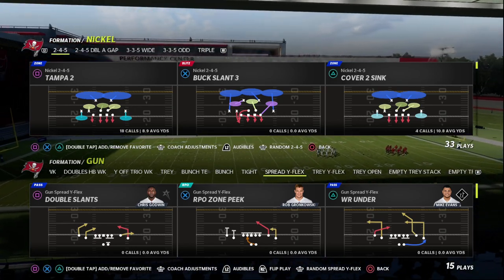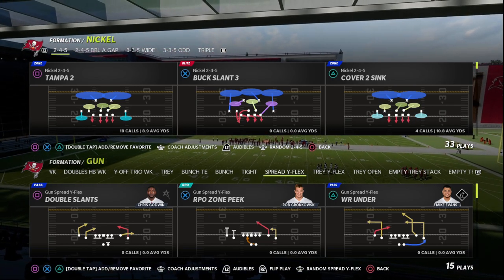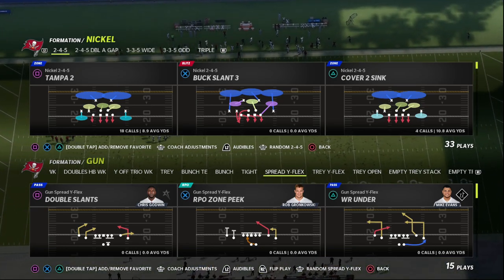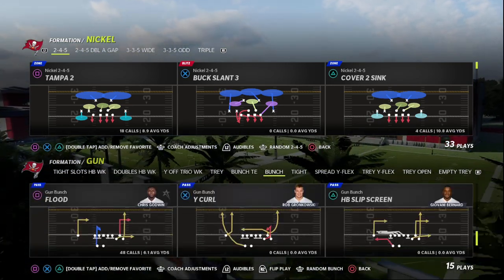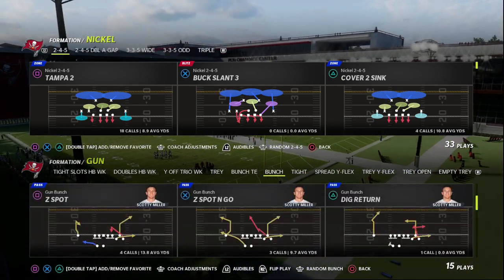In this video I'm going to show you one of the best ways to get pressure out of the Nickel 245 in Madden 22. This blitzing concept is going to carry over into Madden 23 — it worked for me in the beta, and this is a great place to start in terms of some basic ideas for how you want to blitz in Madden 23.